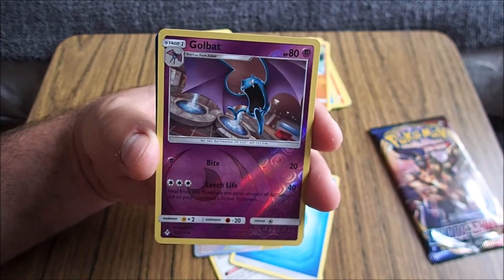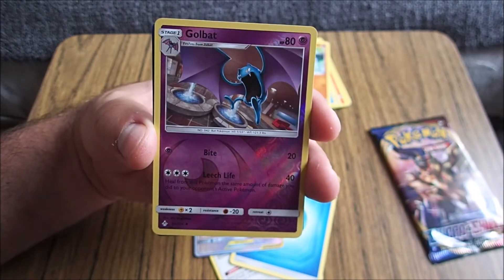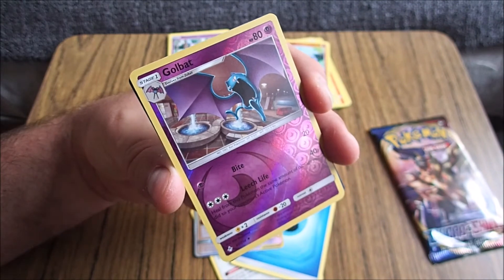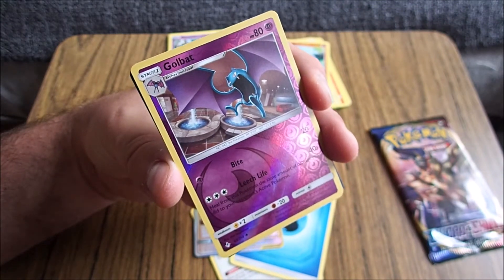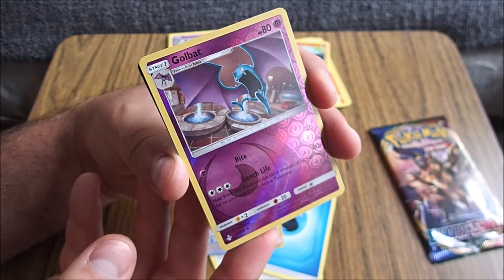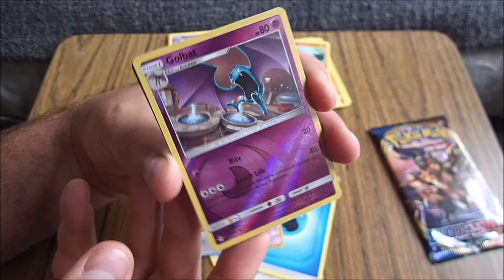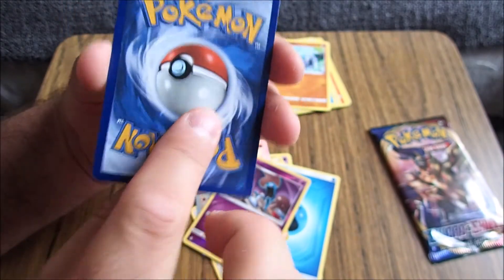Golbat. Evolves from Zubat. Bat Pokémon. Oh, and it's a purple one, which I love the colour, but I can't read it. Every once in a while, you'll see a Golbat that's missing some fangs. This happens when hunger drives it to try biting a steel-type Pokémon. That's dumb. Yeah, that's stupid.